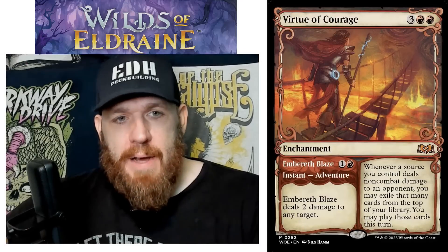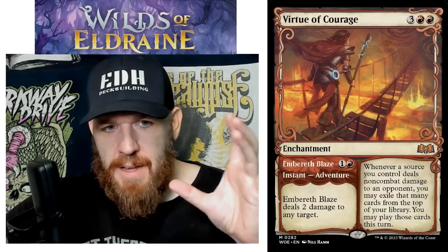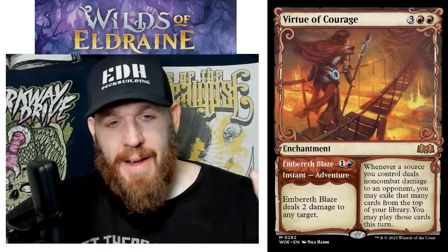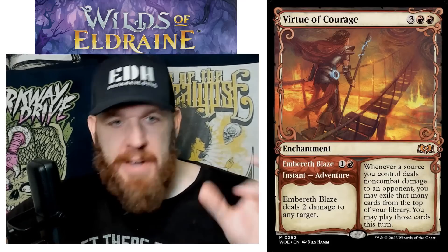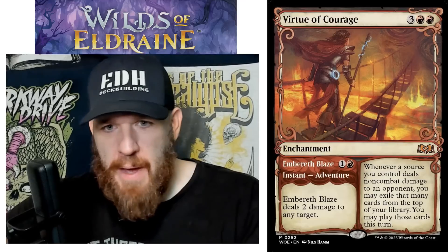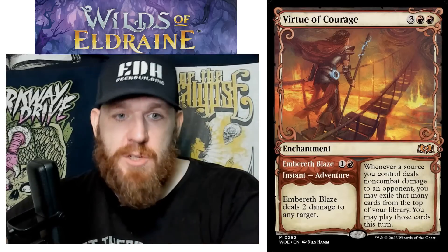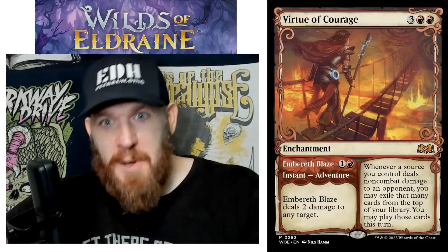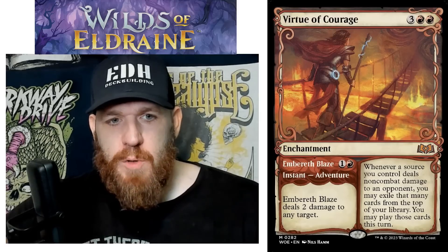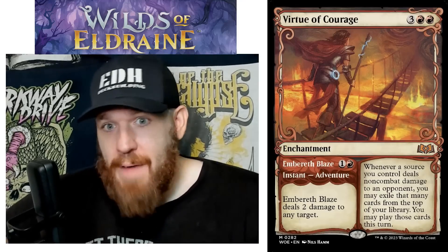Virtue of Courage is likely going to get a lot of buzz. There's a cycle of Virtue cards, and Adventure is a huge theme in this set — I think they went a little overboard with the whole Adventure thing. I'll point out Adventures are cast from exile, so anyone doing exile tribal like Prosper or Faldor, these cards are extra good because you cast the adventure side, it goes on adventure, then you cast it from exile.